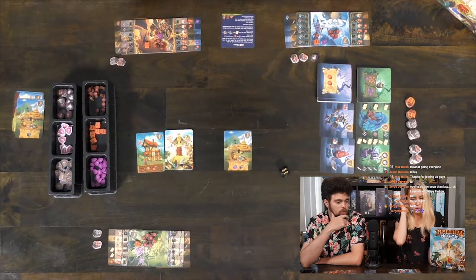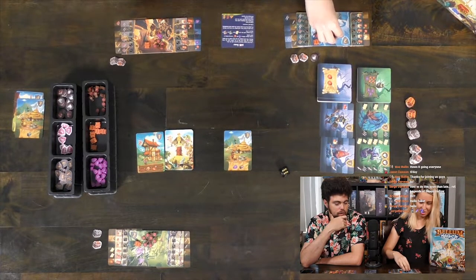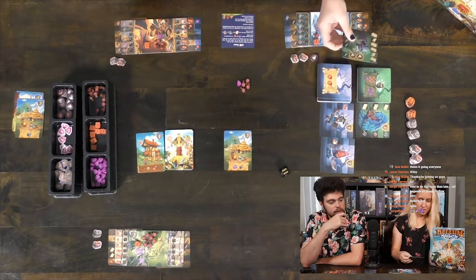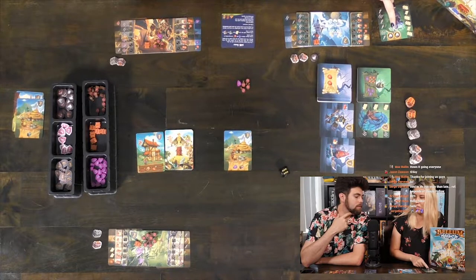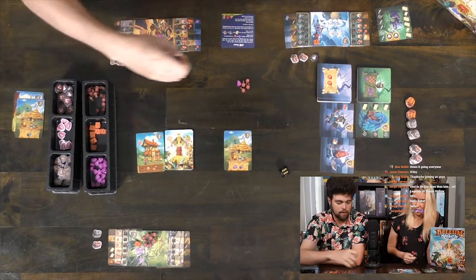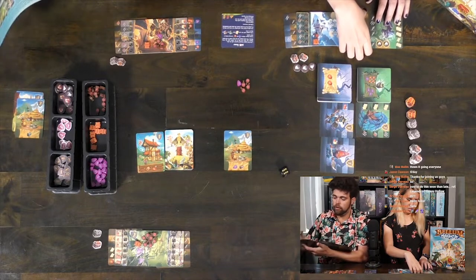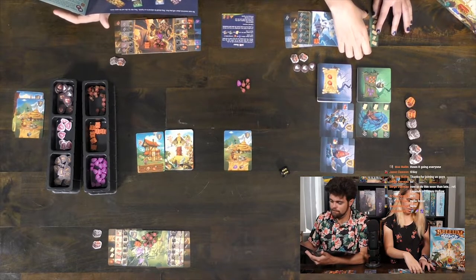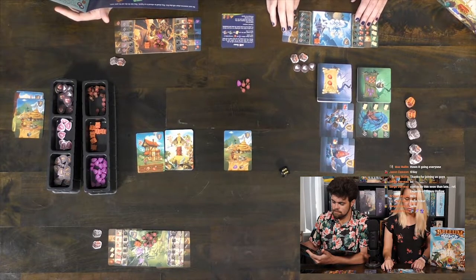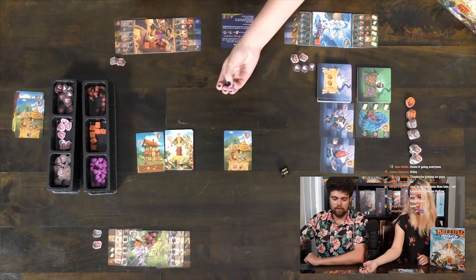Now recruiting creatures — Alicia, you get to start. I can afford the big guy now. I want this one — I get two tokens! She's getting a good leg up on the competition. She can use all three every turn. She's in a good position. I don't have any runes though.